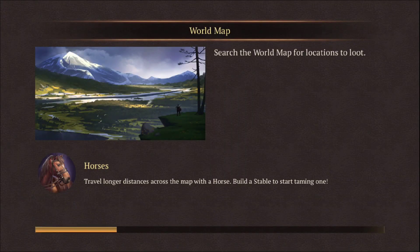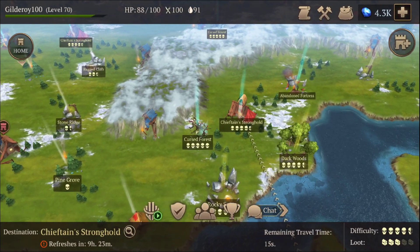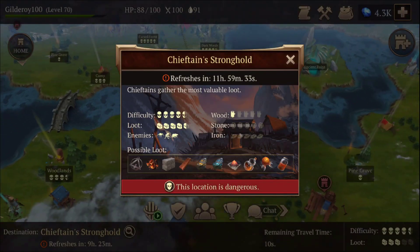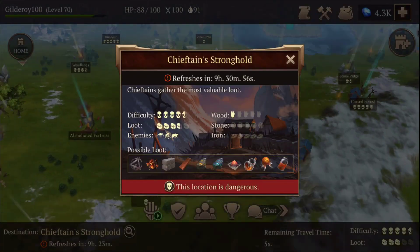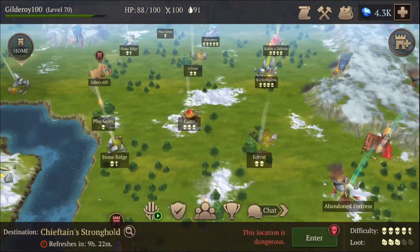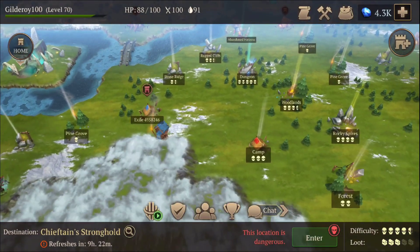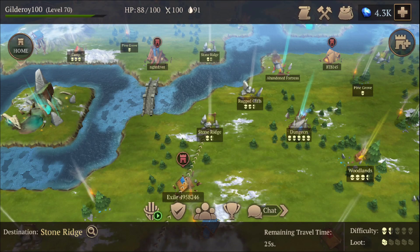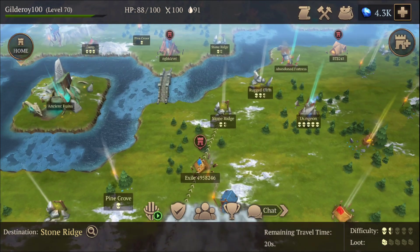Go to the next one to find the third chieftain stronghold — just to show you. This one I already ran before, this one also, this one also, this one also. I think these are from the previous run. I ran a couple chieftain strongholds then went back to base to check the new update but didn't find anything.